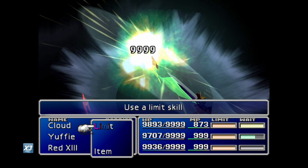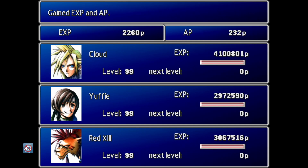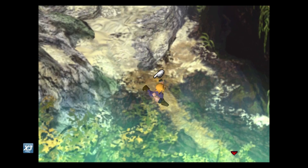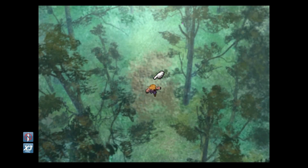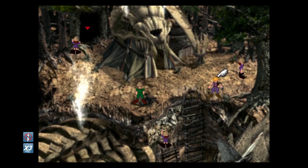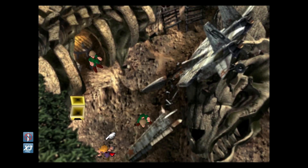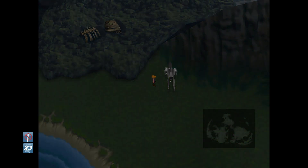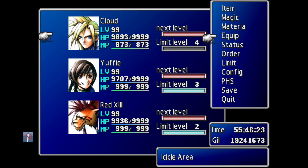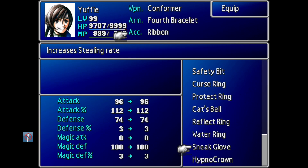We'll take these dudes out with an Omnislash. That's the first step. The second step is to head to the Sunken Gelnica, because there's an item we need there from an enemy. I'm actually going to go ahead and put the Sneak Glove on so our stealing rate will increase.